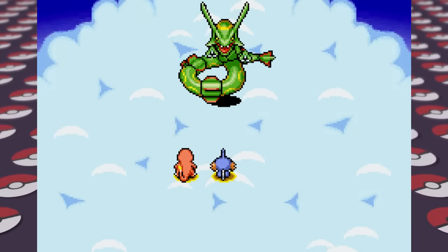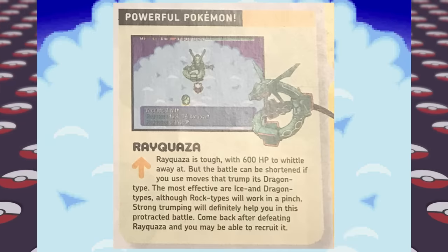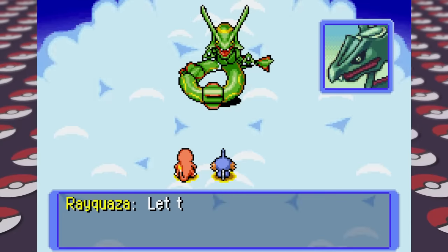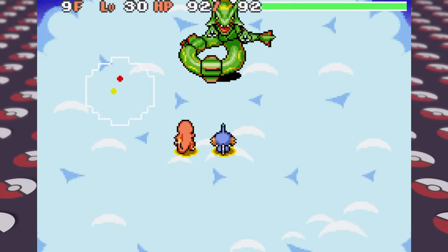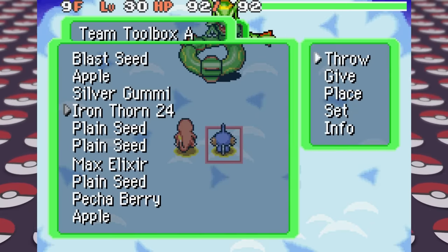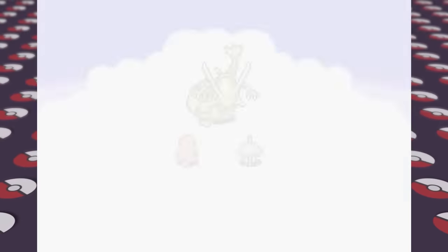We're finally able to persevere to the top and meet none other than Rayquaza — and this isn't a jolly Team Sky meeting since Rayquaza is out for blood. I link all of our moves together on Mudkip to do as much damage as possible since Rayquaza has 600 HP. By comparison our moves against Pokemon in this dungeon did about 40 to 50 damage each attack, so 600 is quite a lot. By some miracle we're able to take out Rayquaza in the first battle.